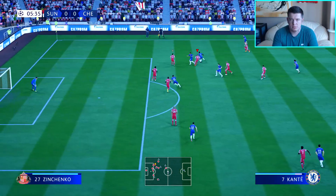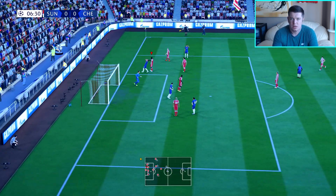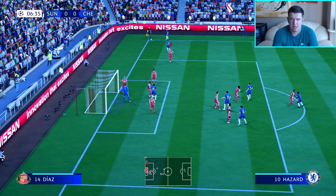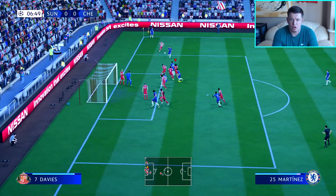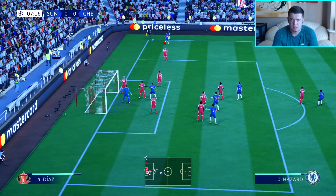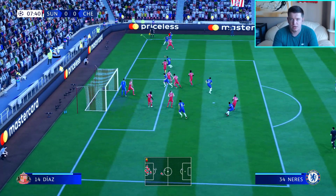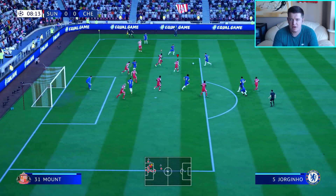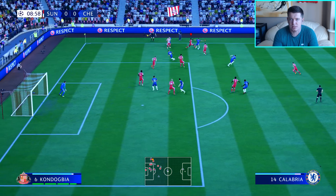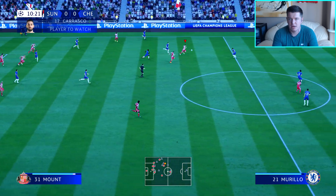It's a good start from Chelsea — Neres gets it across goal and it's headed away. They've taken their corner, whipped it in, and it's been saved at the near post by Cabrera. Really good start from Chelsea. Neres is incredibly dangerous down the right-hand side. Chelsea are keeping hold of the ball really well. Now can we counter here? It's Mount, flicking it inside for Carrasco.